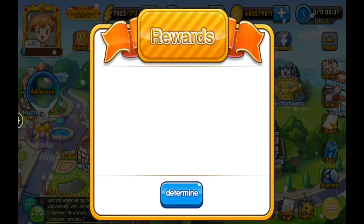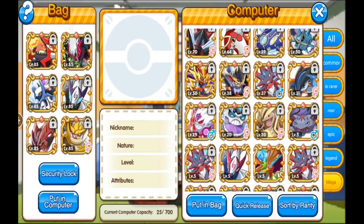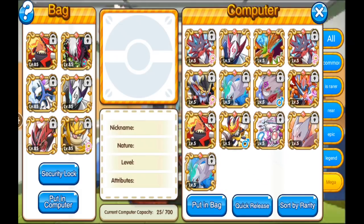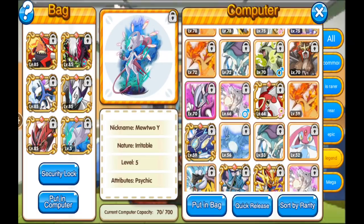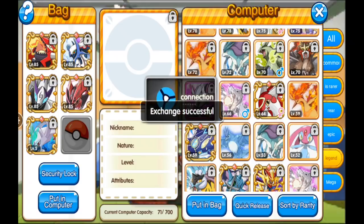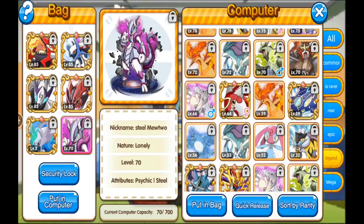That's my main team for now. Eventually I do want to put my Mewtwo in here, and the hard part is what I'm going to take out for Steel Mewtwo X. It's kind of between Dark Arceus and Lugia, and I feel like I'd rather go more tanky, so I'd have to drop Dark Arceus because you have to run Steel Mewtwo X. I think this would be my main and final team.